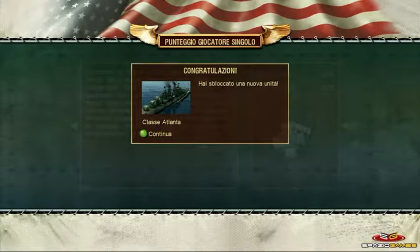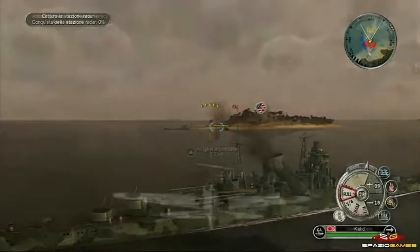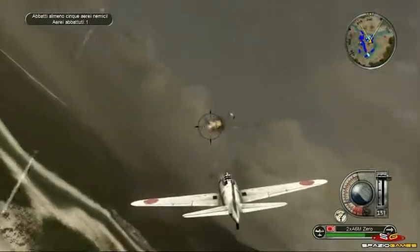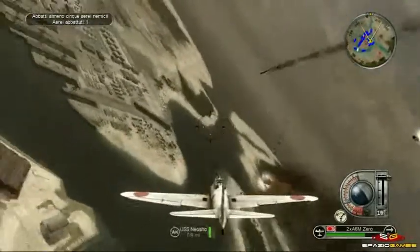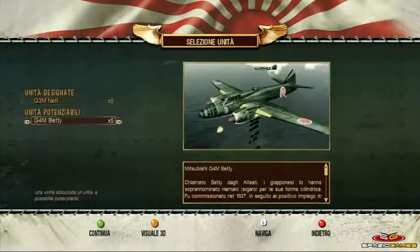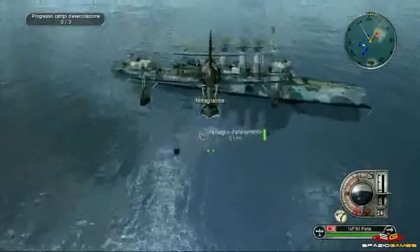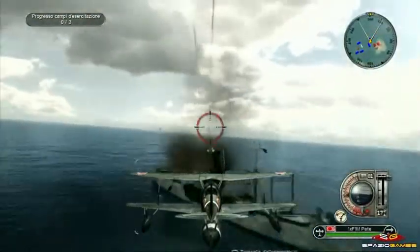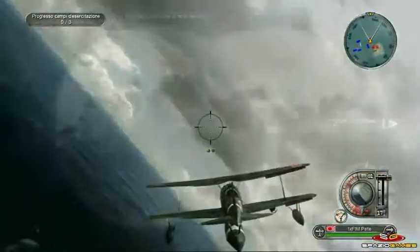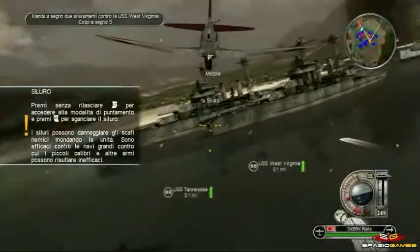I molteplici compiti che ci si trova a svolgere nel corso di ogni singola missione vanno dal distruggere determinati bersagli al suolo, alla difesa di un territorio o di speciali unità. La tipologia di veicolo viene determinata automaticamente in base al tipo di missione, anche se tramite lo sblocco di ulteriori unità si può ottenere più varietà. Una volta sul campo diventa fondamentale scegliere il tipo di arma adatta al compito, dato che molti mezzi sono dotati di diverse offensive che vanno dai normali mitragliatori o artiglieria nel caso delle navi, sino alla contraerea, alle bombe ed ai siluri.